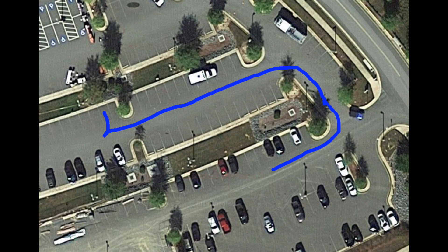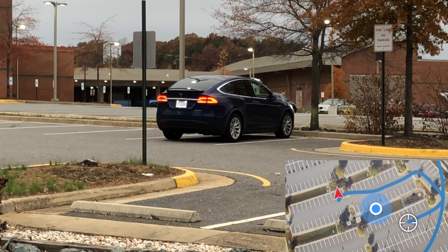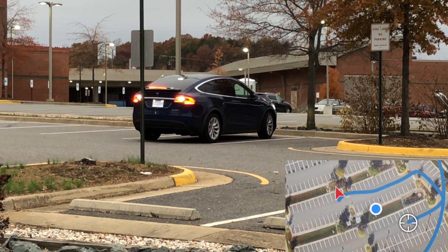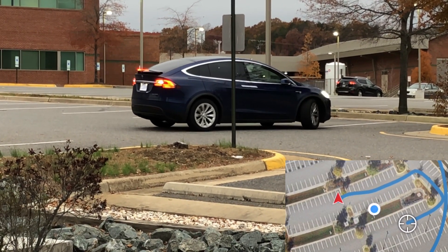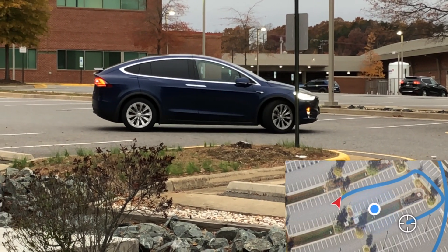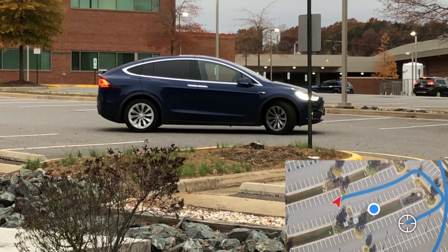For the second test, we're still going from the upper portion of the parking lot to the lower portion, but a little bit further away — we wanted to see how far it would travel down one lane. This was about as far as we could get it to go without it deciding to go the other direction through the parking lot. Just like the first test, it's very confident pulling out of the spot, and after it starts moving forward, it goes right up to its maximum speed of 4 or 5 miles an hour.